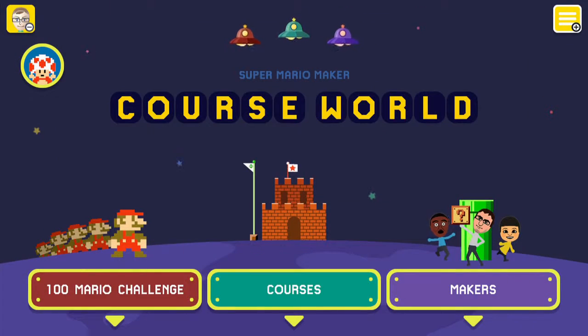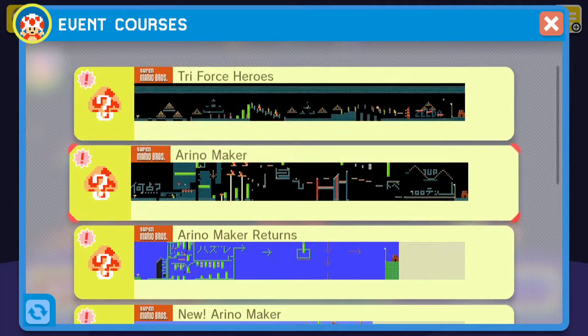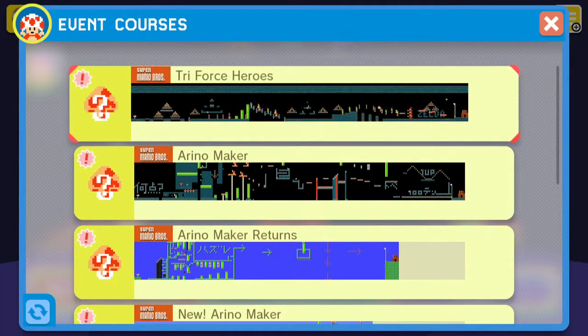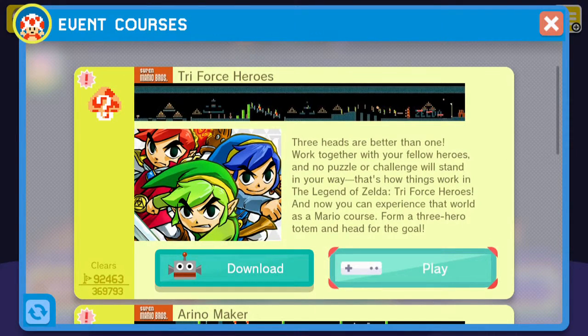Let's go to the course world because there are some other new things. You'll see this Toad in the upper left corner — these are event courses, kind of like in Mario Kart Wii, except it was only like once every month or so and there were different challenges where you could see the scores. But for this one I don't think you get to see the scores.